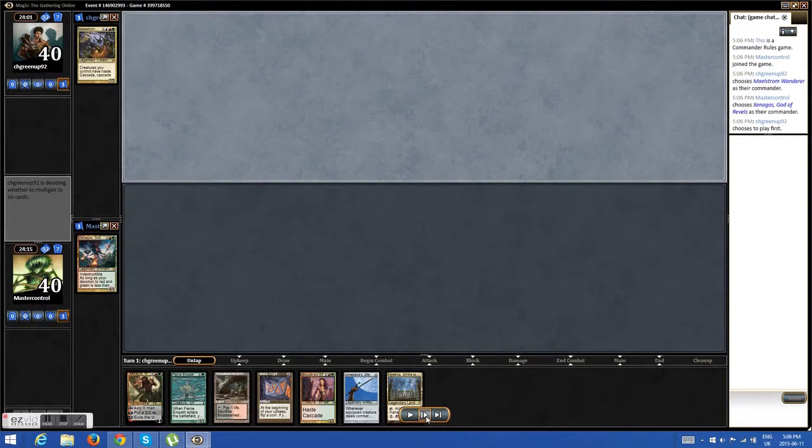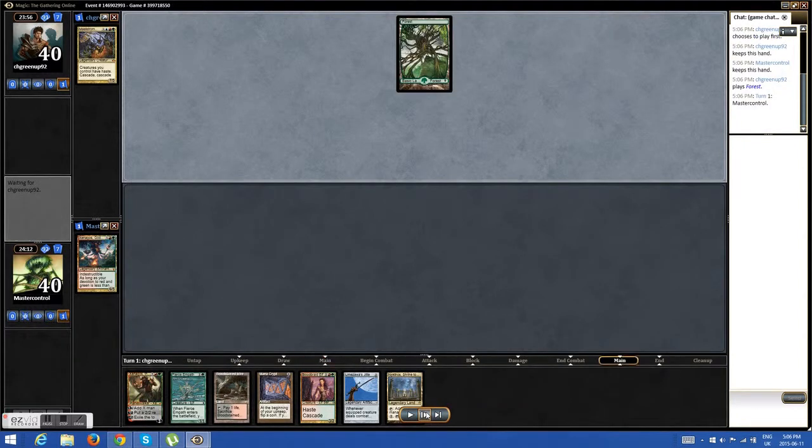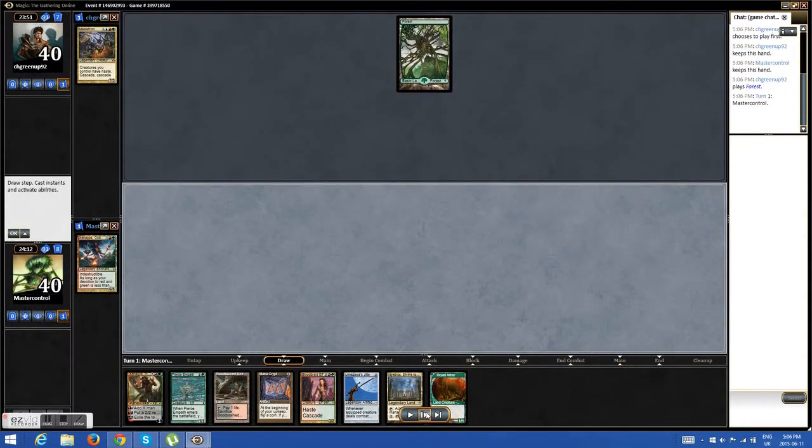This one is a little more exciting. Once again, it just shows the power of Xenagos rather — Wanderer is always going to be crazy, I don't have to go into detail about how good that guy is. He goes first again, drops just a land. I draw Jete here.